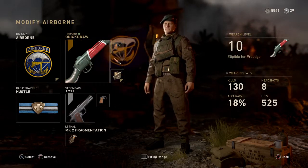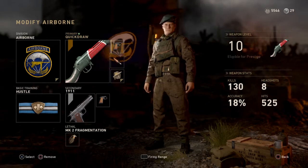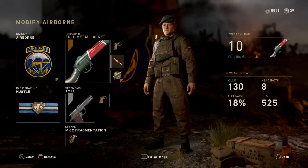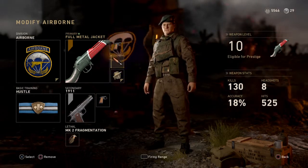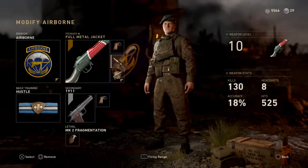The two attachments I use are Quick Draw and Full Metal Jacket. Quick Draw is self-explanatory. Full Metal Jacket lets you shoot people through cover, so when you're in a firefight, just drop down and you can shoot them when they hide.